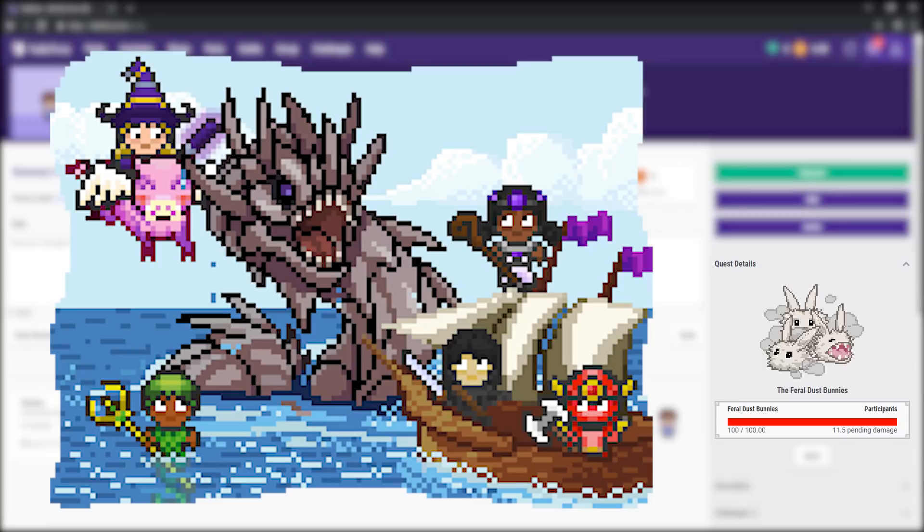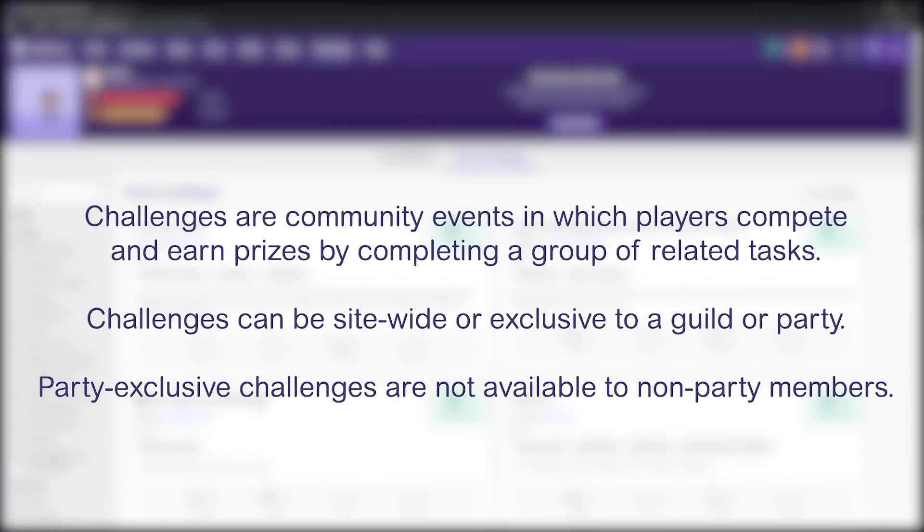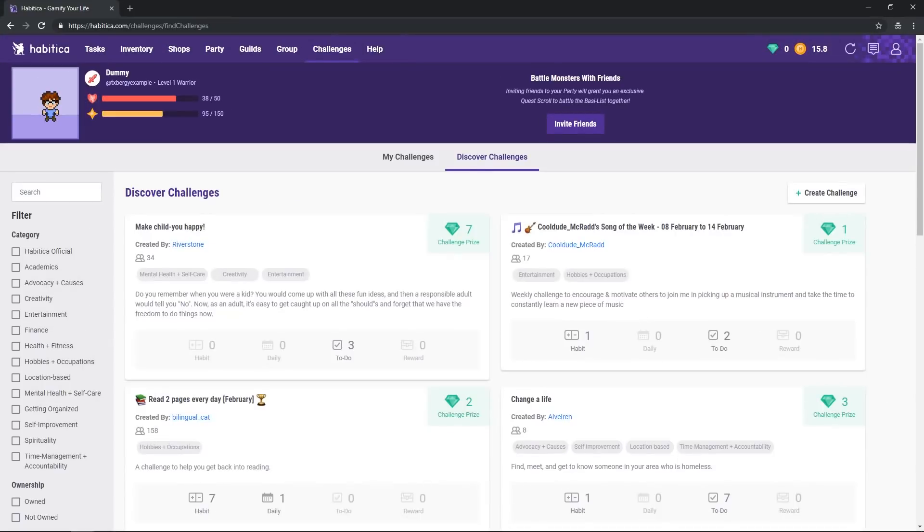If you want to make these more interesting, you can always make a challenge to go along with it. According to the wiki: challenges are community events in which players compete and earn prizes by completing a group of related tasks. Challenges can be site-wide or exclusive to a guild or party. Party exclusive challenges are not available to non-party members.